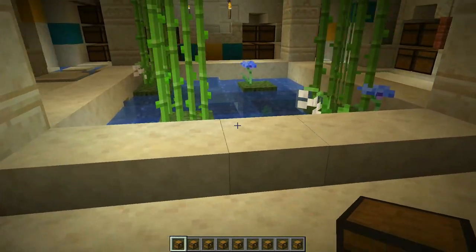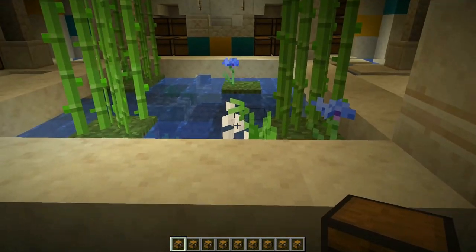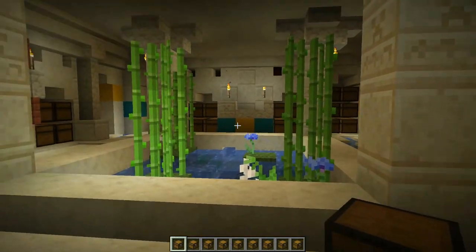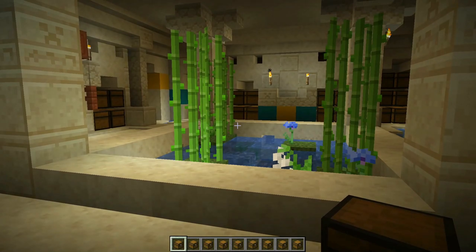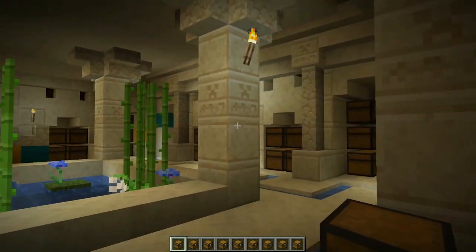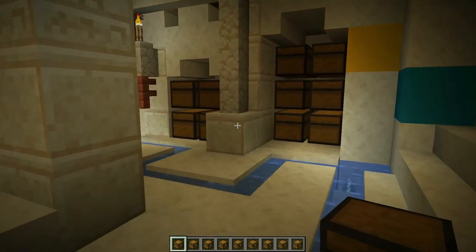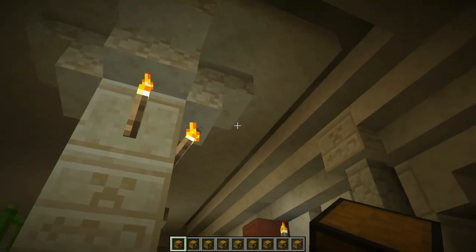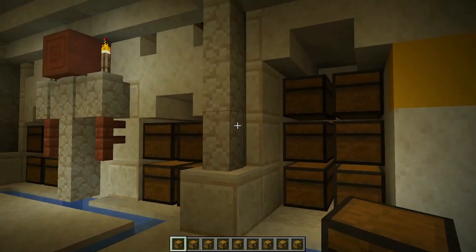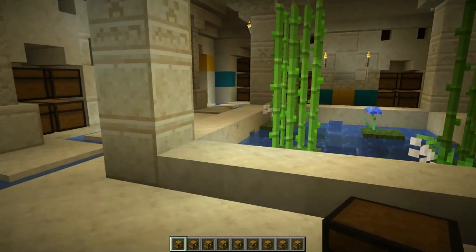One thing I really love is the water feature. I put it here because it's a nice detail — when I looked at Egyptian reference pictures, waterways were part of their palaces. We placed it in the midst of these pillars, because pillars were central to Egyptian architecture. We have a full block pillar with upside down stairs finishing the top, and smaller pillars with sandstone walls in the middle, plus chiseled sandstone blocks to decorate.